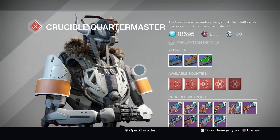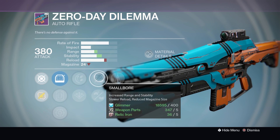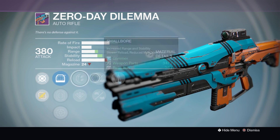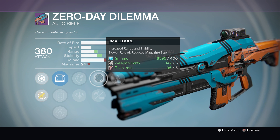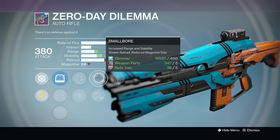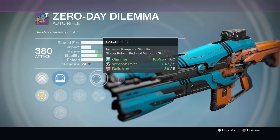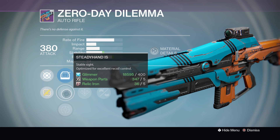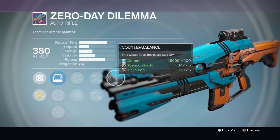With the Crucible Quartermaster, there are only three weapons I'm going to go through. We have the Zero Day Dilemma, which has Counterbalance, Rodeo, and Smallbore. If that Smallbore was a Braced Frame, this would handle like a dream. But Smallbore is a decent enough second option. With Counterbalance and Rodeo, this thing should shoot straight — you shouldn't be getting any sway out of it whatsoever, making engagements in PVP much easier to handle. It's got Steady Hand as well, which increases stability and reload, making it even easier to handle and win those PVP engagements.